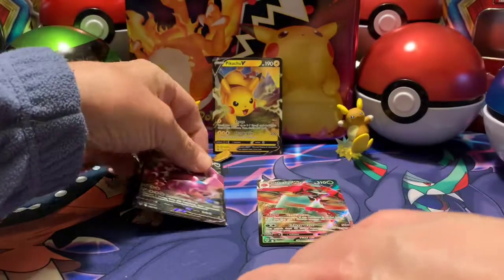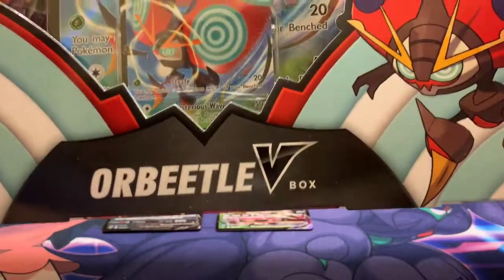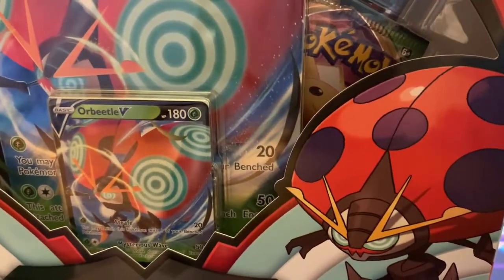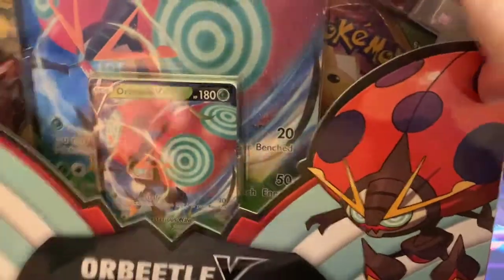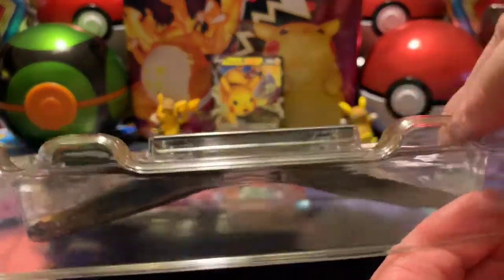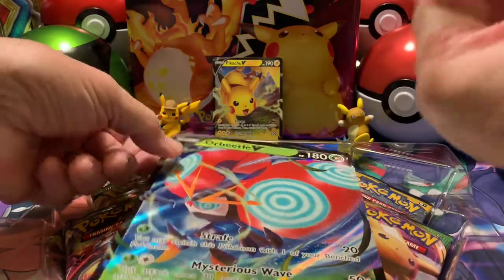Let's see if we can wrestle that out of the boxes. We have another box of Orbeetle V. I don't know what it looks like, just open it up. Make it suspenseful. And we got the same large card. We've got the promo card and the big card.